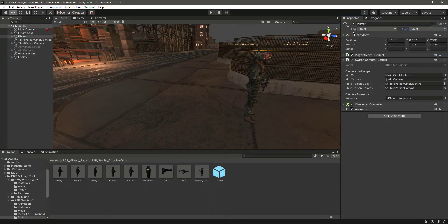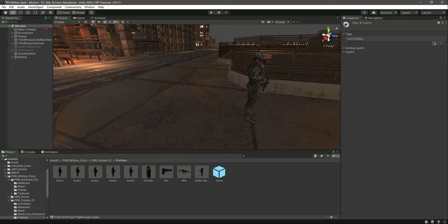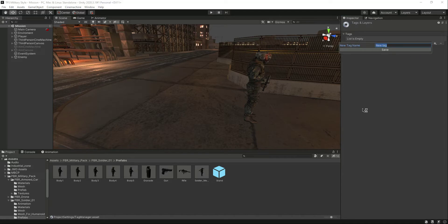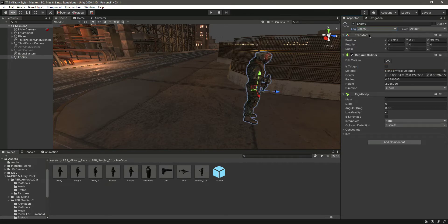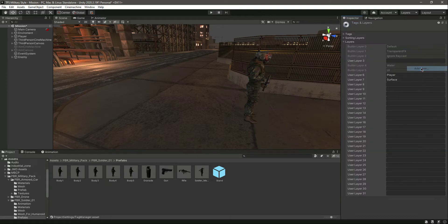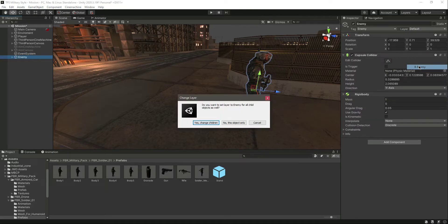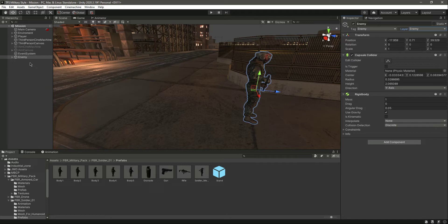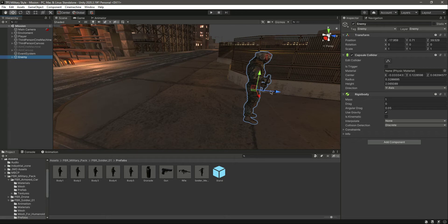Make sure the tag and layer is set to 'player' for the player object. For the enemy, add a tag — type 'enemy', then click on the enemy, select the enemy tag, and add a layer called 'enemy' as well. Assign the enemy layer, confirm the change. Now here is the player and here is the enemy. See you guys in the next video.